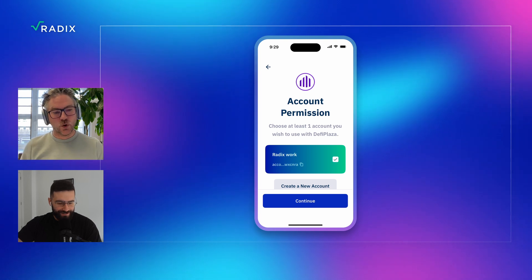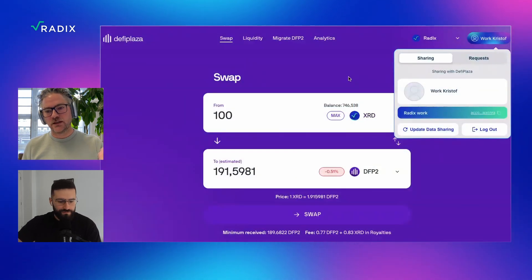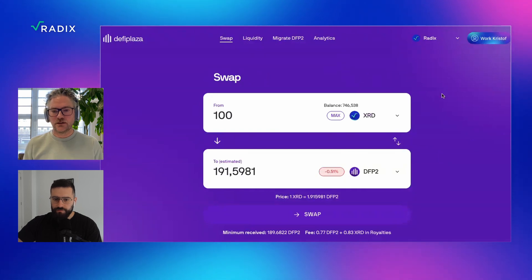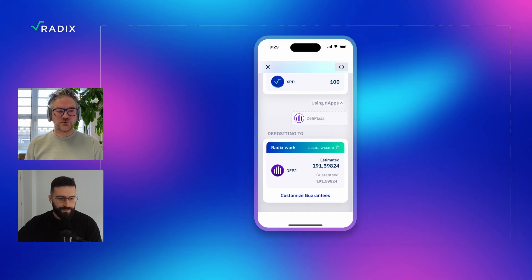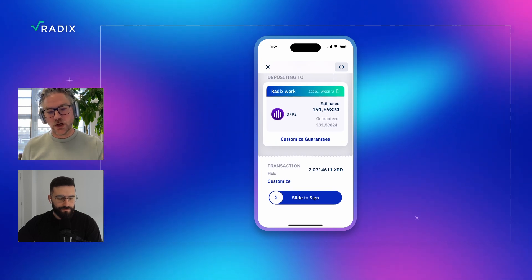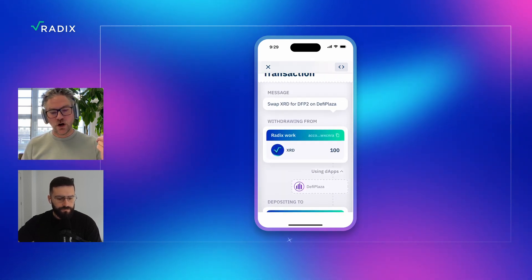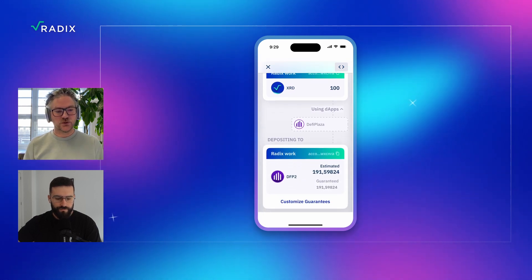Here we ask for one or more accounts. You can actually add as many accounts as you want, and then an account selector appears automatically, which really helps if you're an active trader. I have a balance here of 746, so I'm going to do the swap now for 100 XRD. The transaction preview really, really helps — so even if we would make a mistake in our front end, the wallet opens this transaction preview and you know 100% sure that you're getting 191 point something DFP2 in return.